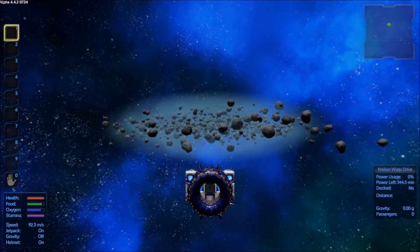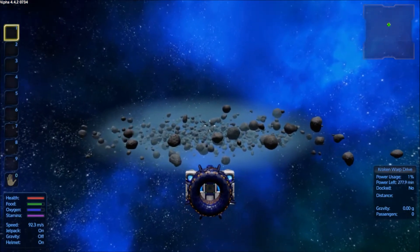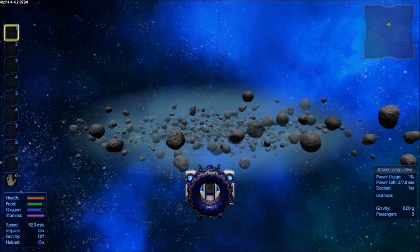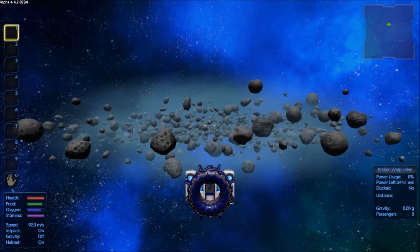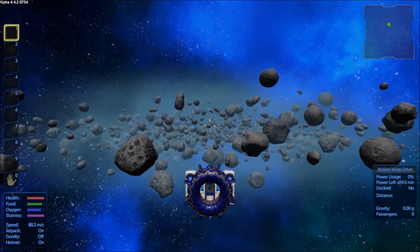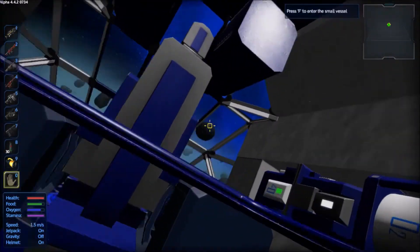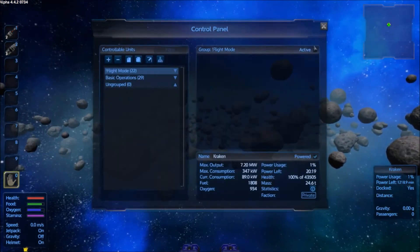Welcome back to Empyrion Galactic Survival season two, I'm Noah, aka All DM. Doing great today — I'm heading into the asteroid field in the trading outpost area to try to find that outpost. If I'm not mistaken there's no drones in the area, but there might be, so I'm going to take this a little slow. I'll park my ship here at the edge and bring Kraken on up.